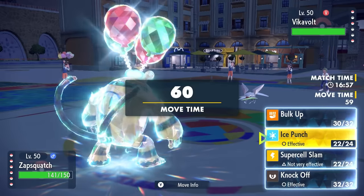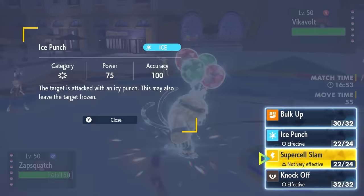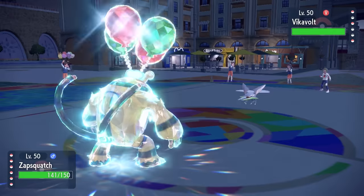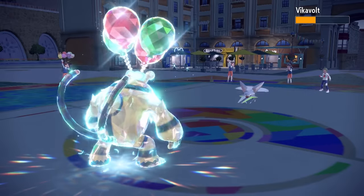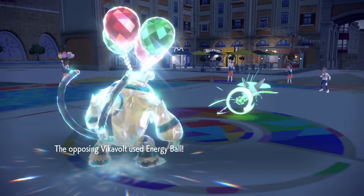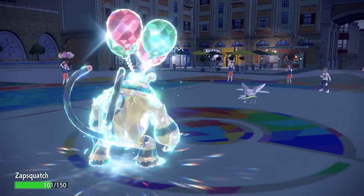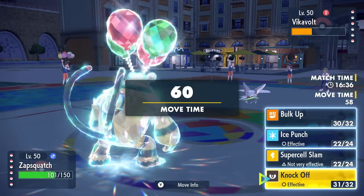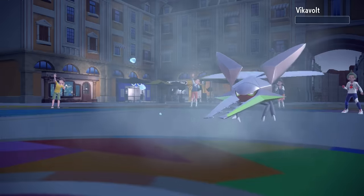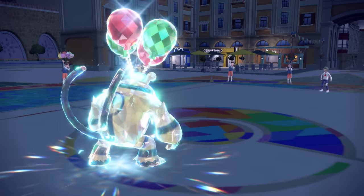Now they go into Vikavolt. It has a bit of a weird matchup — its super effective moves are things like Thunderbolt, but with Motor Drive, they actually can't click that. Their second best option is Bug Buzz, which I now resist because of the Flying Tera. I go for Knock Off, they fire off an Energy Ball which I resist, taking nothing. I finish it with Ice Punch — I don't want to risk missing Supercell Slam and throwing the match.